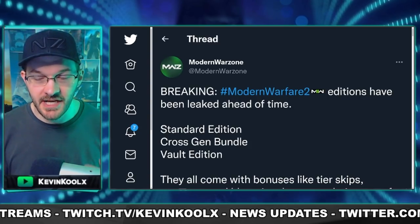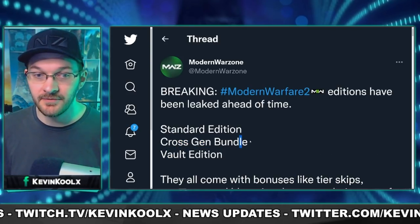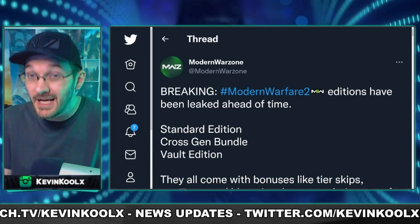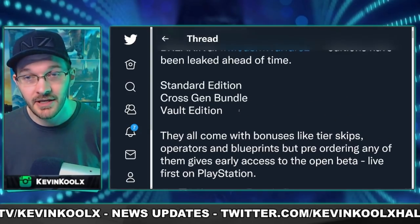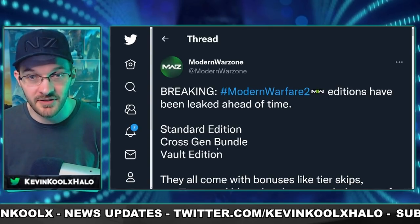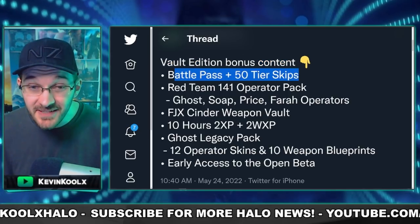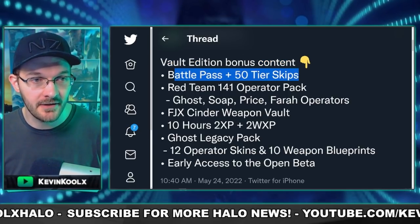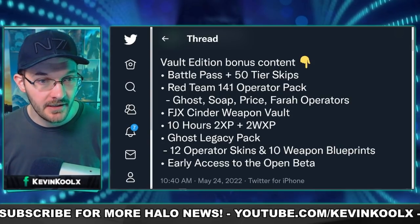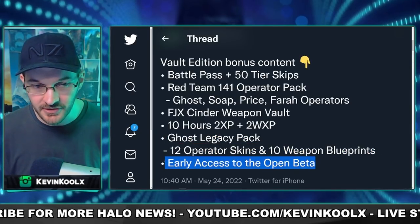There was also an update to Call of Duty Vanguard which provides information on what's happening with Modern Warfare 2 editions: a standard edition cross-gen bundle, as well as a vault edition. This confirms that Modern Warfare 2 will be on last-gen consoles, which sounds surprising, but it's still difficult to find current-gen consoles due to the chip shortage. They probably saw a profit margin reason to develop for previous gen. The vault edition includes the battle pass with 50 tier skips, a Red Team 141 Operator Pack with Ghost, Price, and Farah operators, different visual effects, 10 hours of double XP and weapon XP, a Ghost Legacy Pack, and 12 operator skins.